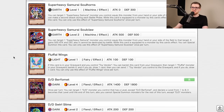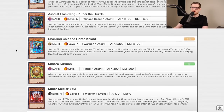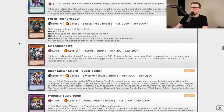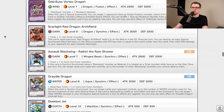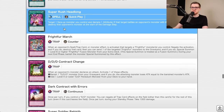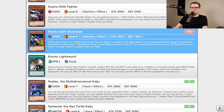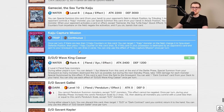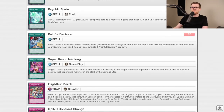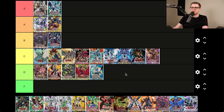Dimension of Chaos — this set brought us Cosmic Blazar Destroyer, Plushfire, Mirror Conductor, Magispectors as a good archetype, Vortex Dragon, Scarlight, Kelly, Master Peace, Painful Decision, Dark Destroyer, Radian and Gamma the Kaiju cards. A couple of heavy hitters and one fully playable archetype — not D bad. C tier for Dimension of Chaos.